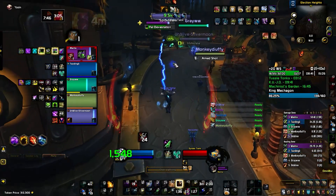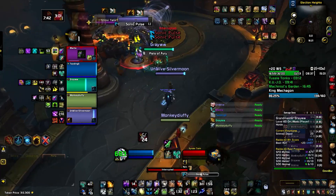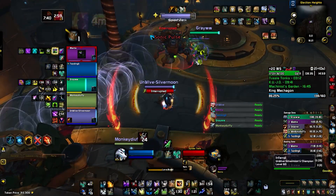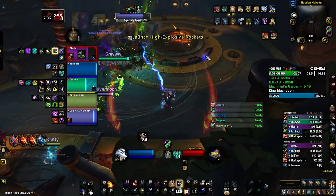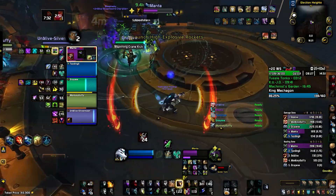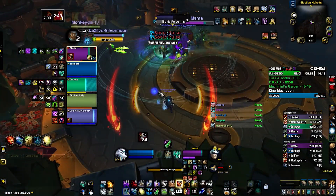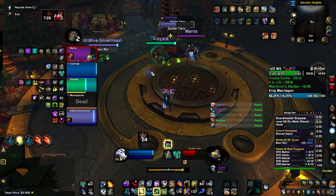These two enemies just cast a frontal spell — you gotta dodge that and there's nothing else to worry about. If you get hit by it, you get silenced for about 4 seconds. If you take both hits, you die instantly.